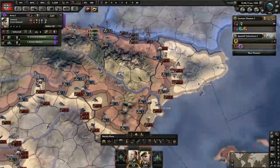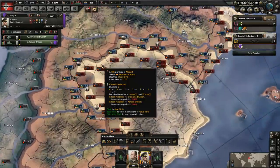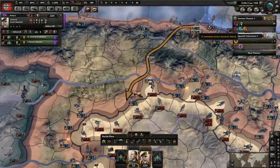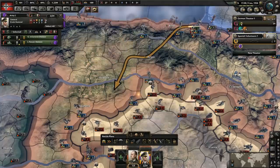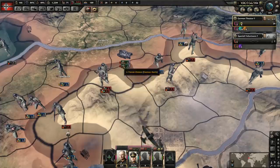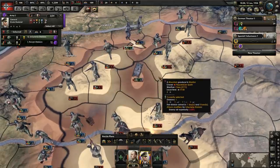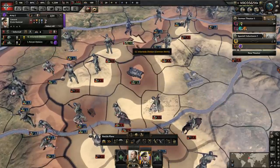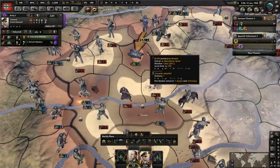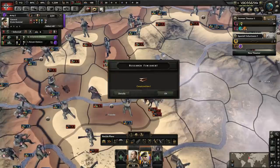We destroyed those guys — excellent. Let's start moving to the next objective. I want to go after Madrid. The nationalists are having some trouble over here, so yeah, let's help them out. Let's move these guys on the rails over to right here and try to assist. It looks like they're evacuating — let's see if we can't get behind these guys. We'll move these guys over here to make sure we don't get cut off. I think we'll attempt to attack Madrid, but I should use the infantry rather than the tanks since it's a city and infantry performs better there.